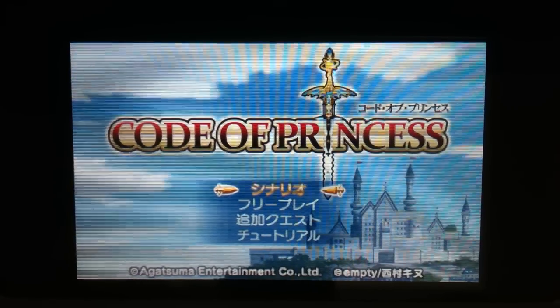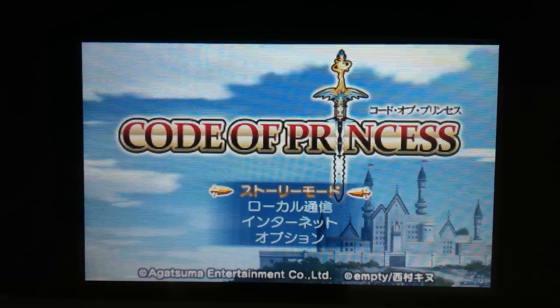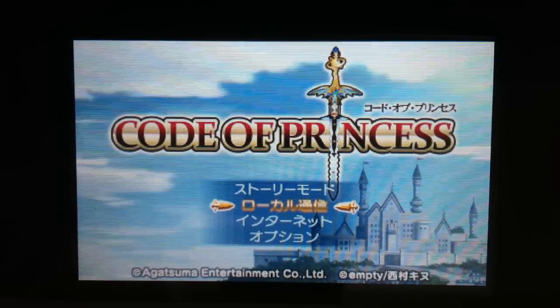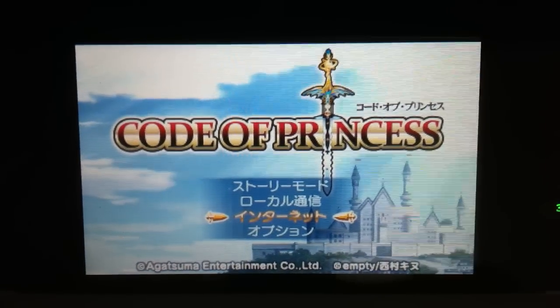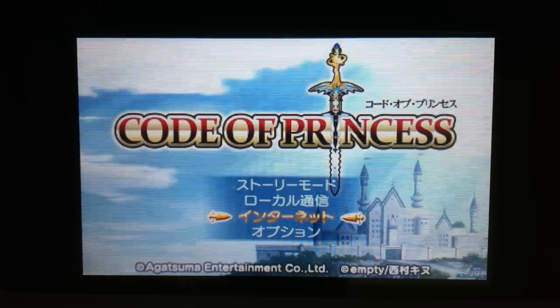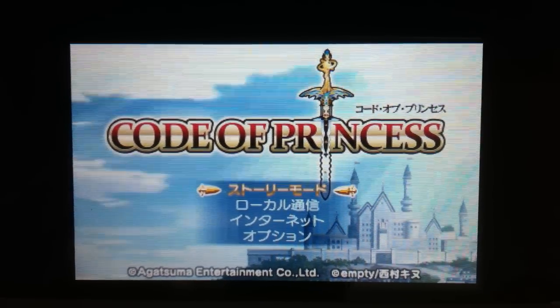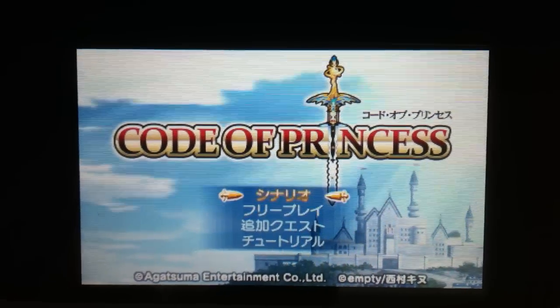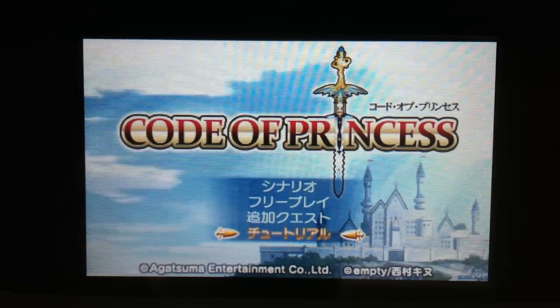From the outset here, you can select between Scenario, Free Play, Story Mode, Local Connection, Internet Connection, and Options. So you can play with and against other people online — I haven't done that yet. You can also obviously connect locally. Or you have Story Mode. In Story Mode, you have four options: Scenario, Free Play, Additional Quests, and the Tutorial.